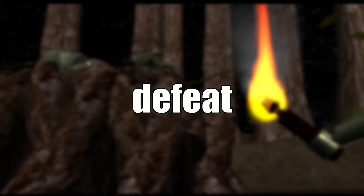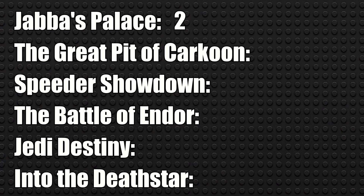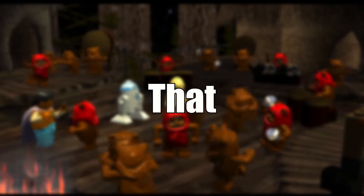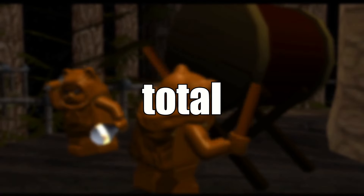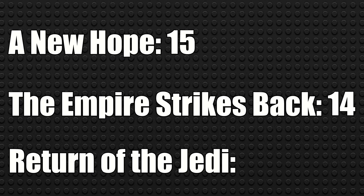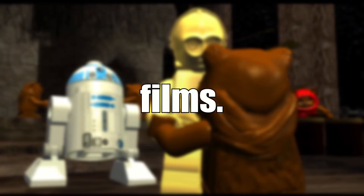The Emperor's defeat ends Return of the Jedi with only 8 force uses: 2 in Chapter 1, 5 in Chapter 2, 1 in Chapter 3, and 0 in Chapters 4, 5, and 6. That ends the original trilogy with a total of 37 force uses: 15 in A New Hope, 14 in The Empire Strikes Back, and a very low count of 8 in Return of the Jedi. That adds up to a total of 110 force uses across all 6 films.